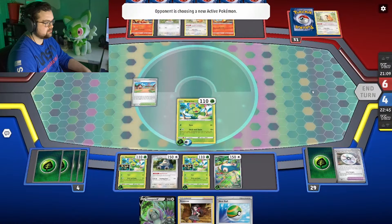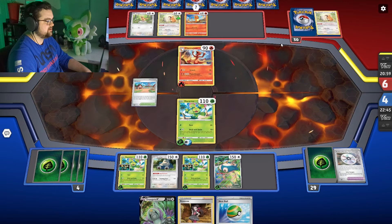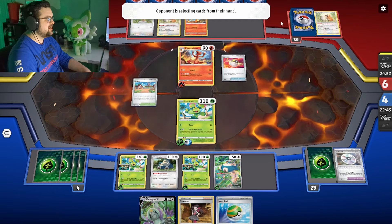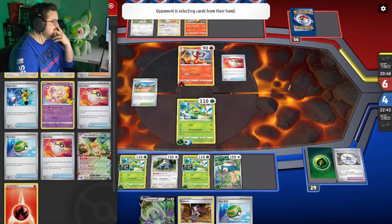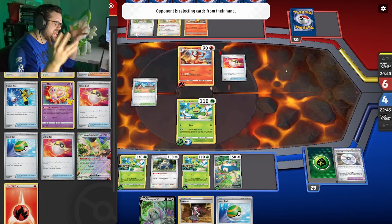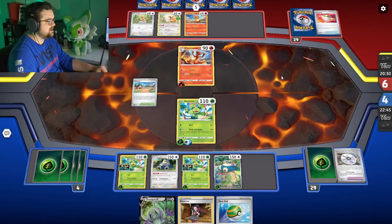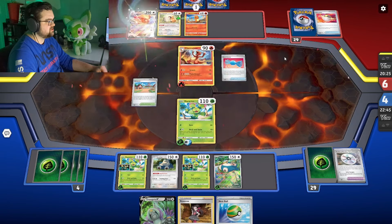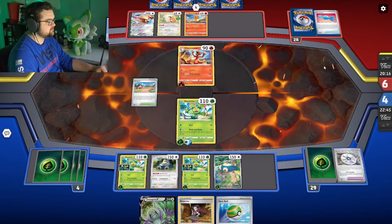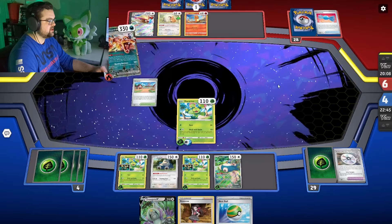The Nest Ball — there's the Charmeleon. I have to imagine with seven cards in hand that he has a Charizard. I just want to know if it's going to be the EX or just a regular one. It's a PGO — I don't know what it is. Worker, another Charmeleon — not a bad idea, then you can just search for the Charizard instead of wasting turns. So it is the EX — which is good for us because, of course, this Charizard is weak to Grass.